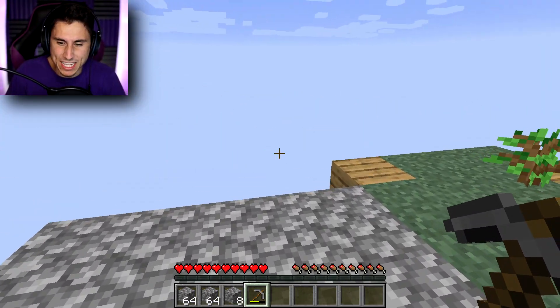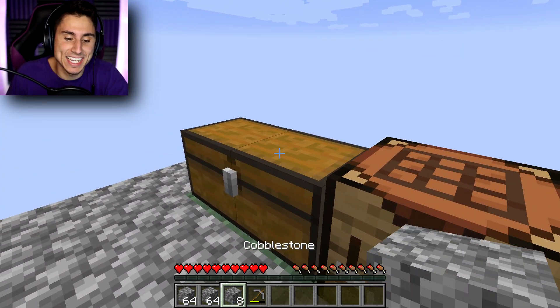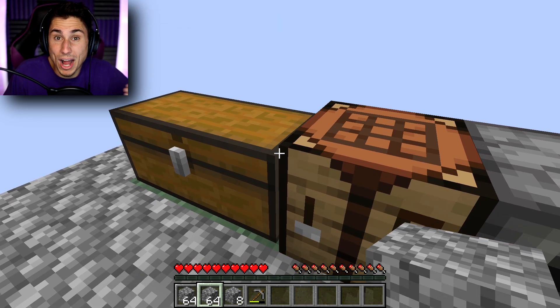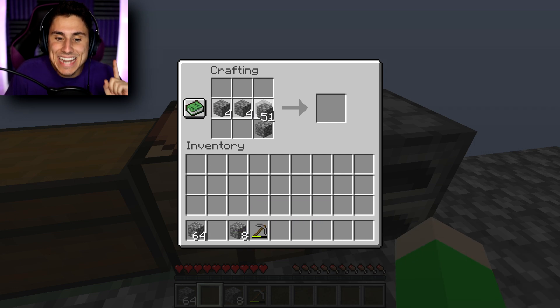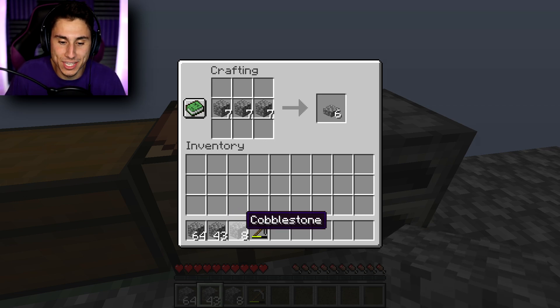First things first, I'm gonna make a little bridge off to the right. I was digging some cobblestone off camera because I don't think it's very fun to watch someone mine cobblestone for an hour. Let me make a few cobblestone slabs really quickly. I'm gonna make a nether portal now. I don't know if I'm gonna go to the nether yet, but I'll have the portal all ready to go. You guys told me to do this.